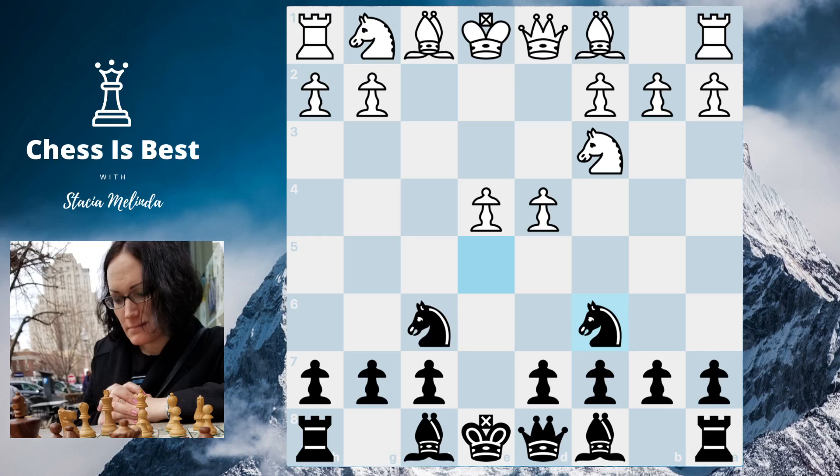I had two options: knight g6 or knight c6. I felt more comfortable with it on c6, so I did that. Now I think he should go e5 — where does my knight go? But he didn't; he played knight f3, which I would honestly call a mistake. He should absolutely play e5. Instead, he played knight f3, which is just kind of mechanical — it's a developing move, but he could have punished me a little more.